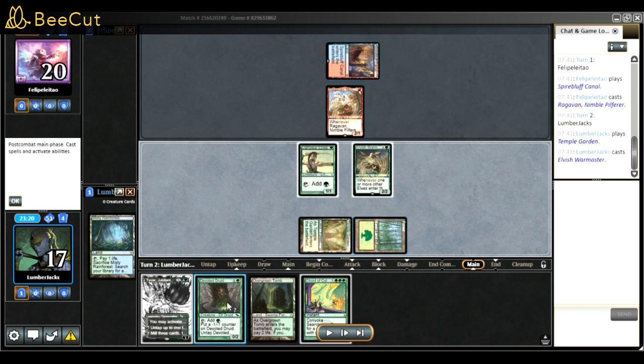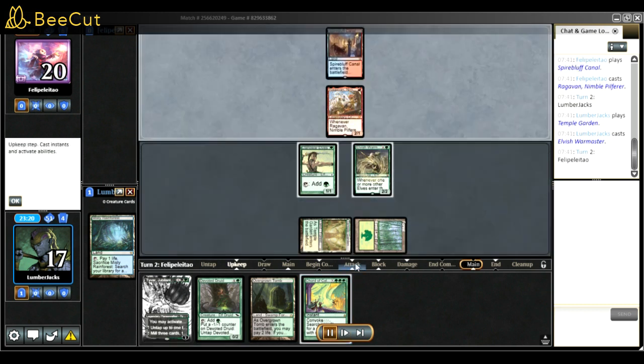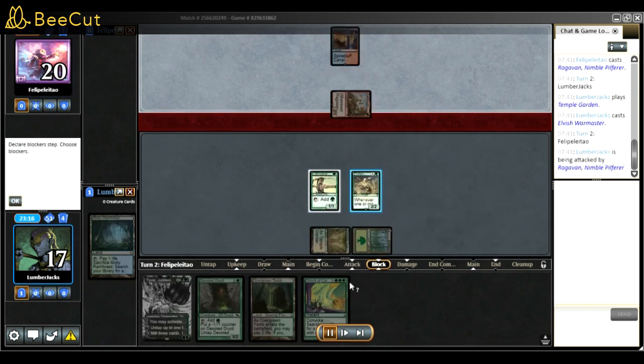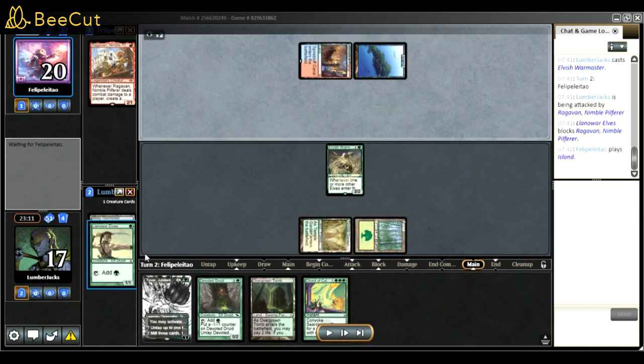Another reason I took the Temple Garden damage instead of tapping Llanowar Elf is because I was ready to offer a trade with the Monkey. They attacked and I'm surprised they didn't have removal for at least one creature. That's another thing with more lands in the deck - dorks always get killed, so most of the time I'll just chump block and trade with Ragavan. Here I just blocked Llanowar Elf to block Ragavan - they don't get value and I still have enough lands.